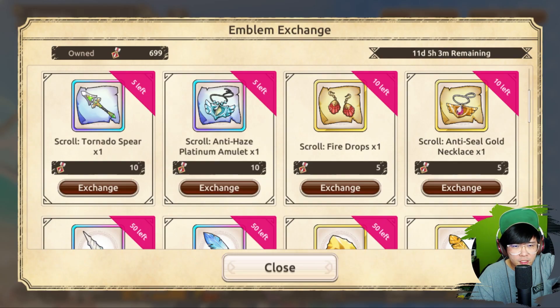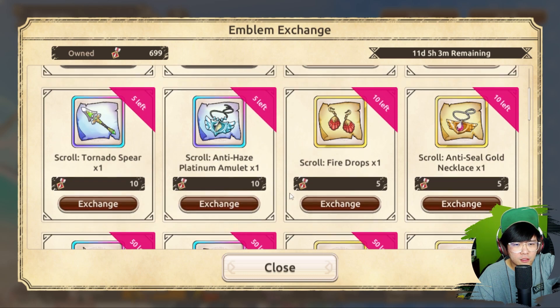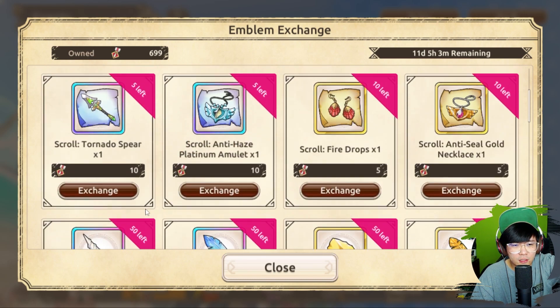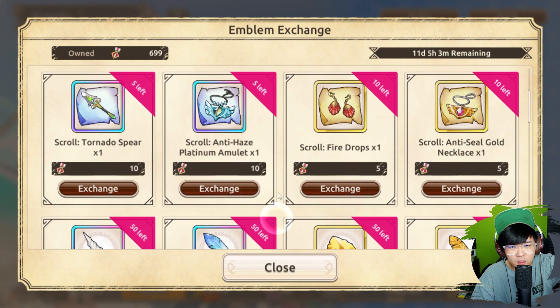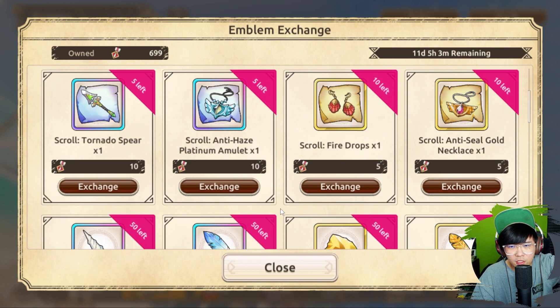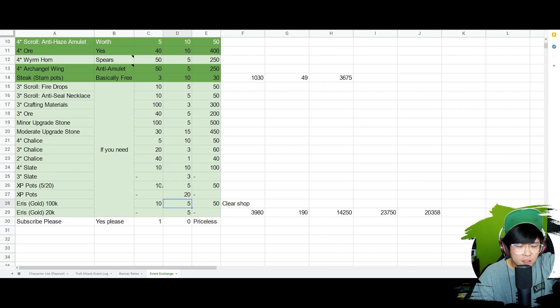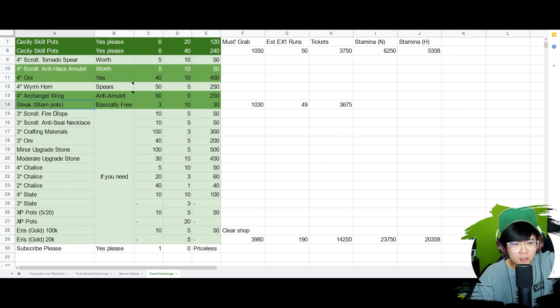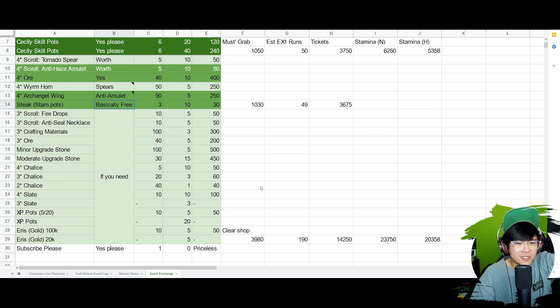The wormhorn is actually used to craft the tornado spear, and the archangel wing is to craft the anti-haze platinum amulet. I think they also fixed the smith issue where people were complaining they couldn't craft. All the rainbow stuff is probably worth it as well. The stamp pods are basically free — it costs 10 but you're gonna get back your stamina and more materials on top of that because of the runs, so this is basically free. I grabbed the 4-star shelleys because they're so rare and such a pain to actually farm for. I also exchanged some things very early in the game because I was in desperate need of Aries. But if you do not need them, please don't — it costs 50 medals.